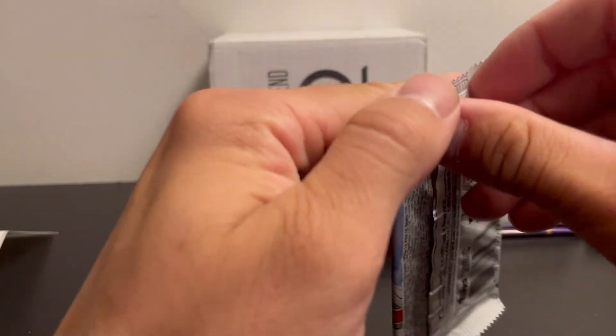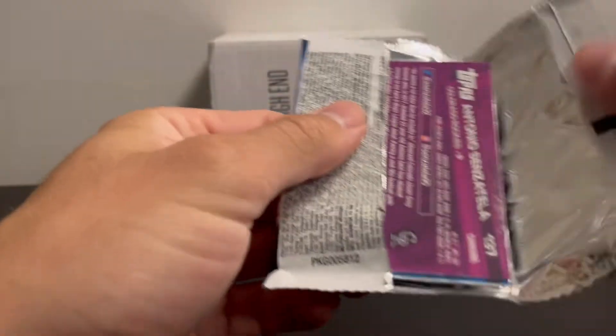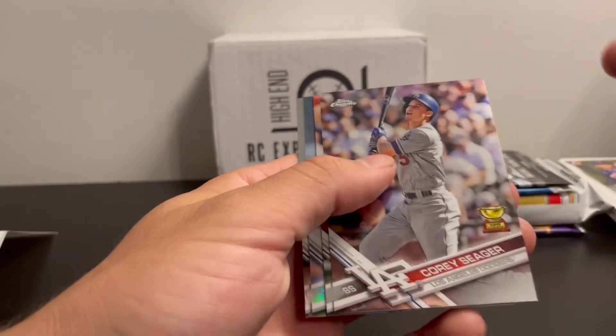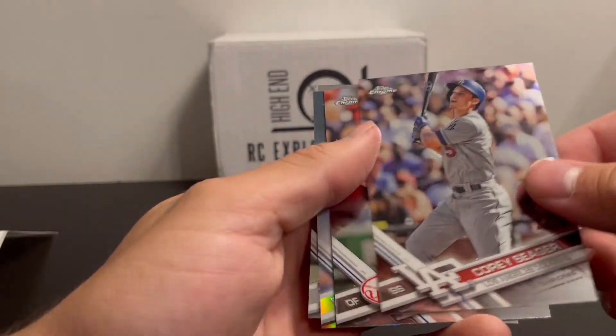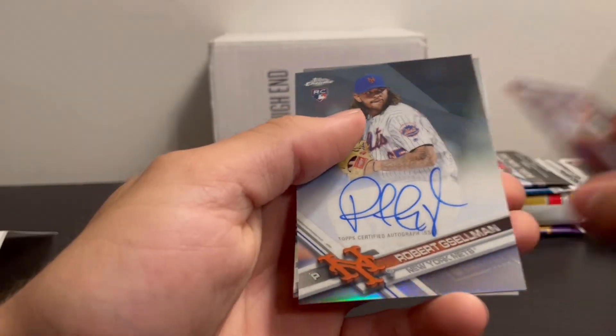Up next, 2017 Topps Chrome — Aaron Judge, Cody Bellinger, Alex Bregman, Corey Seager rookie cup, Matt Holiday. Oh, autograph!